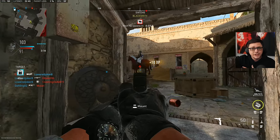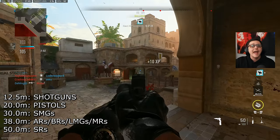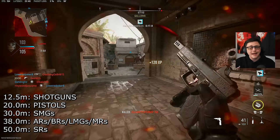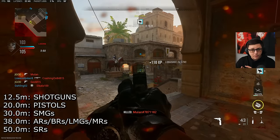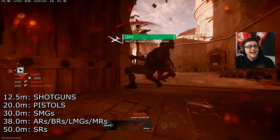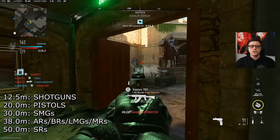The important part to understand is the individual ranges you need to hit someone to get a long shot. For shotguns it's 12 and a half meters or more, for pistols it's 20 meters or more, SMGs 30 meters or more, and then assault rifles, battle rifles, LMGs, as well as marksman rifles are 38 meters or more, and sniper rifles come in at 50 meters.